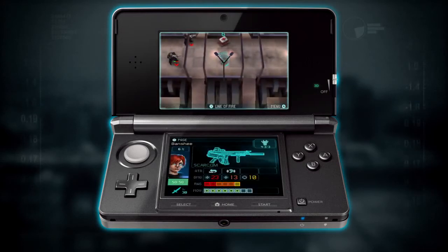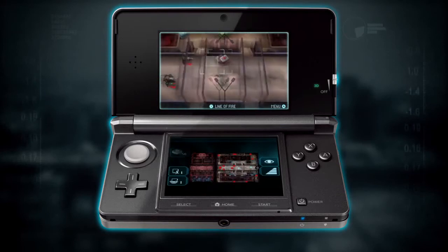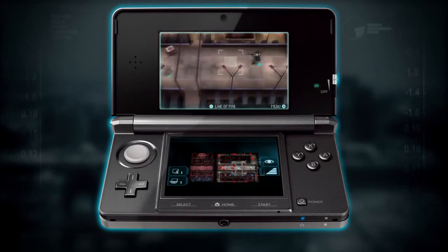He's taking 12 hit points of damage — he's half dead. Banshee has finished moving, so I'm going to move over and select Duke.